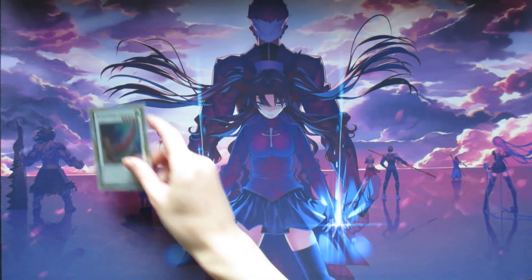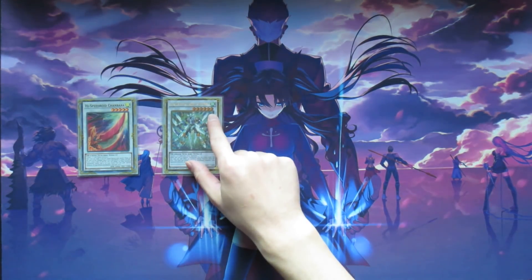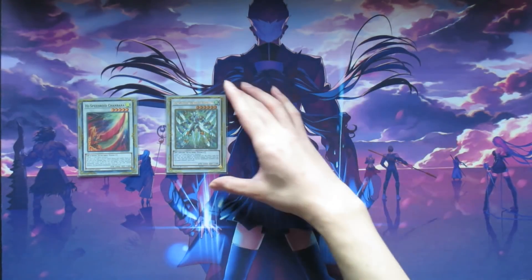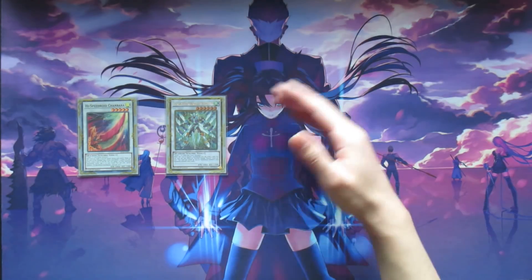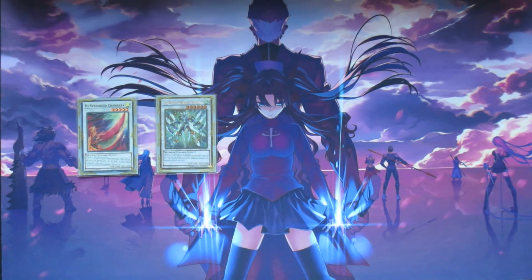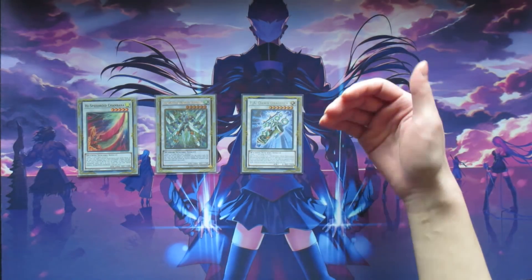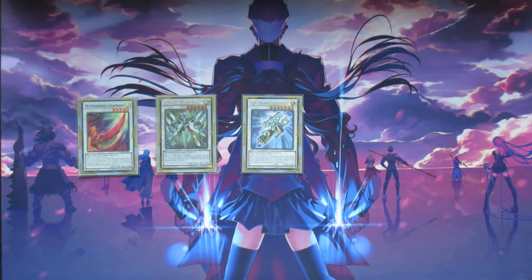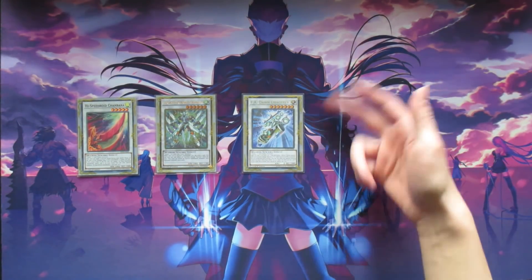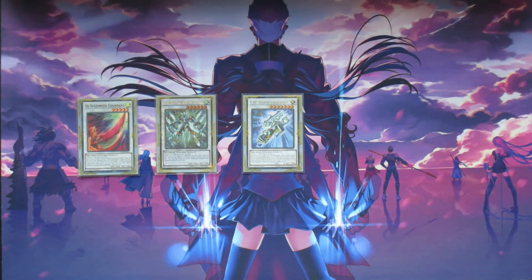Next we're going into the Synchros. We're playing one copy of Hi-Speedroid Chanbara — great for OTKs, great for pushing for damage, or clearing your opponent's board. We also have one copy of Stardust Charge Warrior, which doesn't come up as often as Chanbara, but it gives you an extra draw and can clear out your opponent's board of weak special summon monsters. Next is a defensive Synchro in the form of FA Dawn Dragster — fairly easy to summon as a level 7, like Double Yo-Yo plus a level 3 tuner or Horse Stilts plus a level 3 tuner. It can negate spell and trap cards, which helps protect your board from spells and traps while Crystal Wing deals with monster effects, and it hinders your opponent's searching capabilities as well.